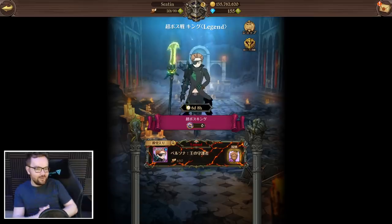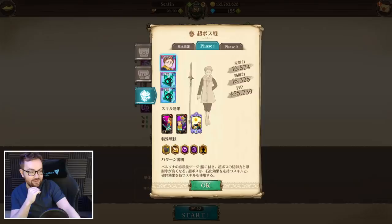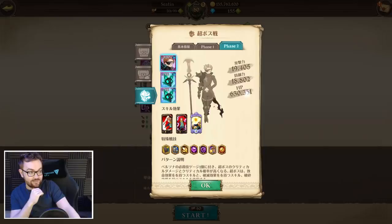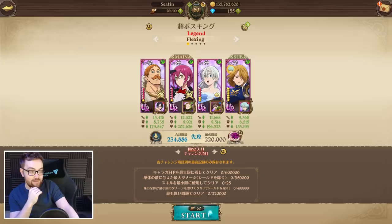Ladies and gentlemen, today we're having our very first look at the brand new legend difficulty final boss King. In comparison to his previous version, phase one he's got 455k hit points, and phase two he's got 630,000 — so phase two is really really tanky. One thing I may be a little bit worried about is he also looks to steal alt gauge, and I don't remember the original version doing that, so that could be a massive problem.